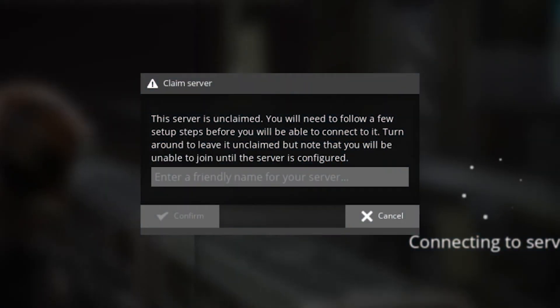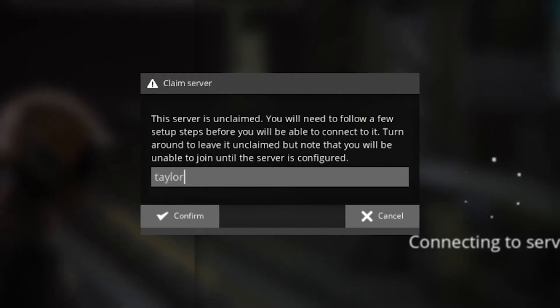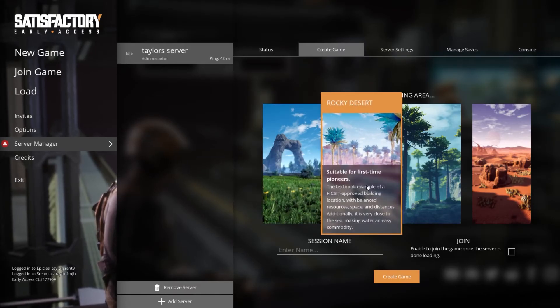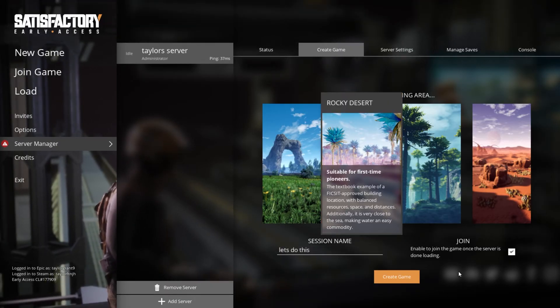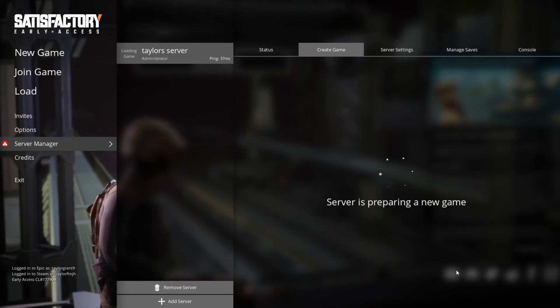If you've never joined the server before, you're going to be asked to claim it and to perform the first time setup. When you're asked, enter your chosen server name and then enter and confirm the password that you want any admin users to use. Afterwards, select your desired starting location from one of the four options and then enter a session name and then check the join box. Finally, press create game to generate your new world and it should automatically connect you to the server.